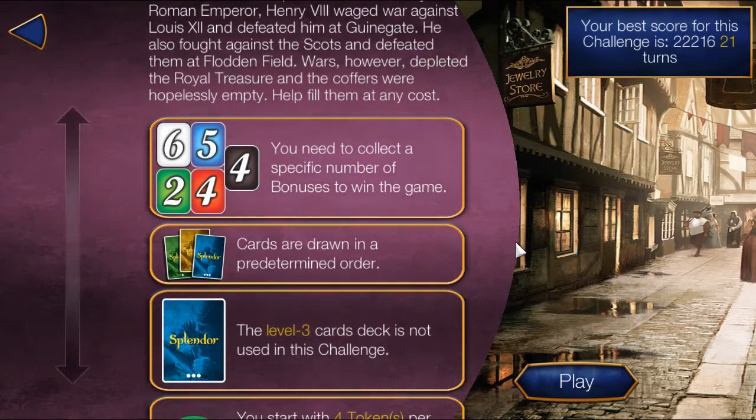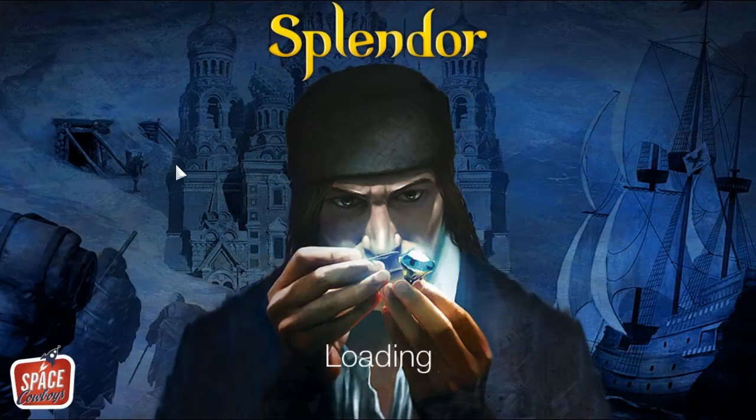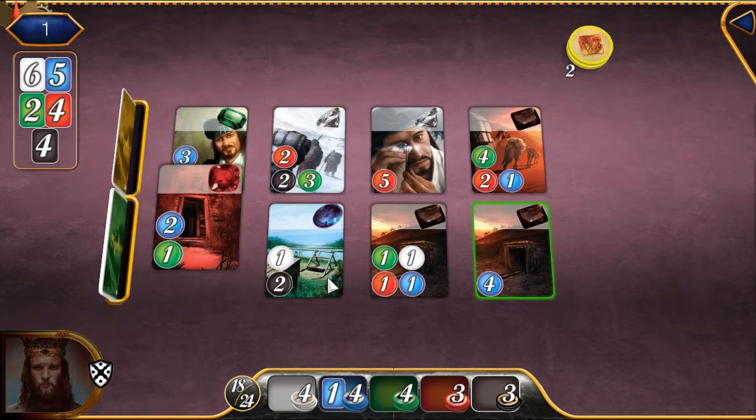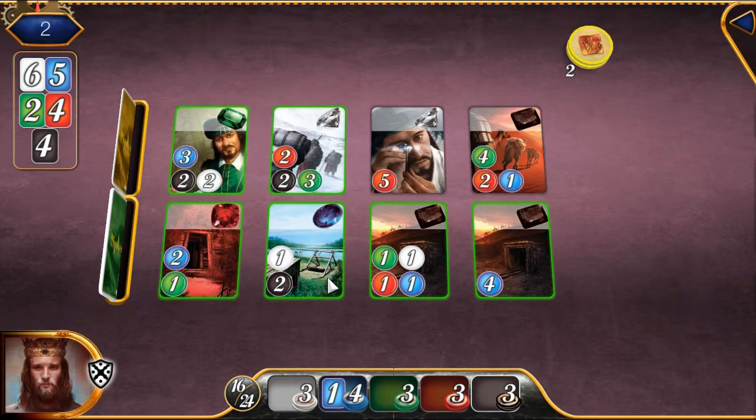In this video we are going to be doing the coffers or empty challenge. The goal is to get a certain number of each color and bonuses. The numbers are shown at the top left of the screen, but don't worry about keeping track of how many of each color bonus you have while playing.